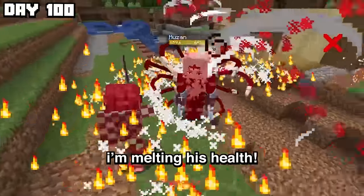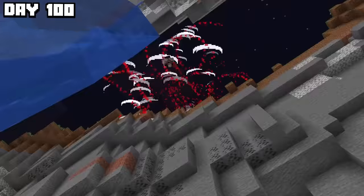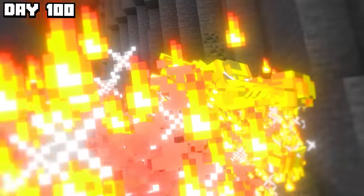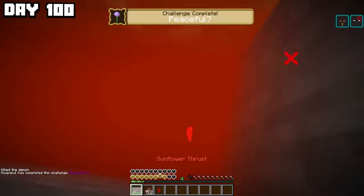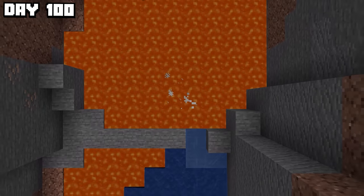I'm melting his health. He's dying right here. I'm not losing any more money. I fell — this is it, I'm on one heart. I can do this. 13th form. Muzan has been defeated! Wait — lava. There is absolutely no way that just happened. If you thought me dying to lava was funny, you'll enjoy this video because the floor is literally lava.